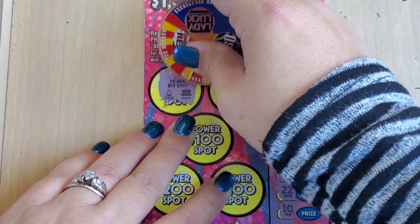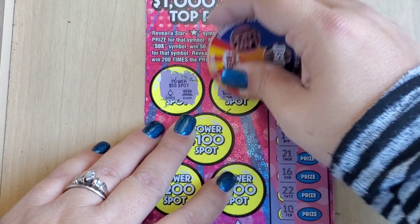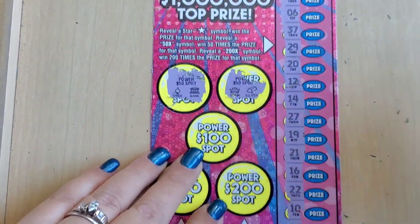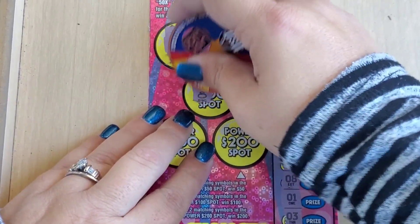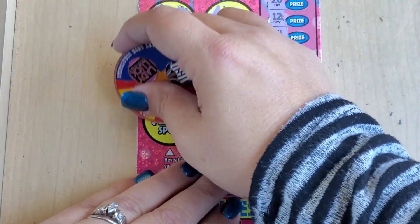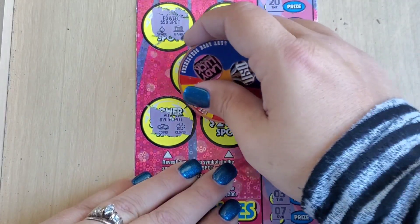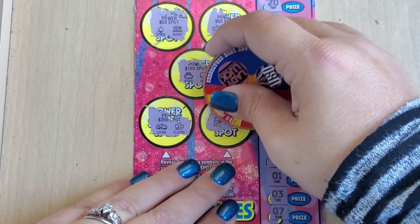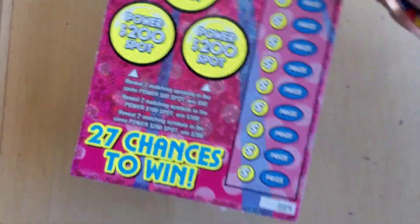Spade and a bank — no. We have a crown, silver — no. 50 spot — can we get a hundred spot? A ring, armored car — what about 200 spot? Coins and clover. Bell and key. So nothing on ticket number eight, but that's okay because now we have my favorite ticket number nine!